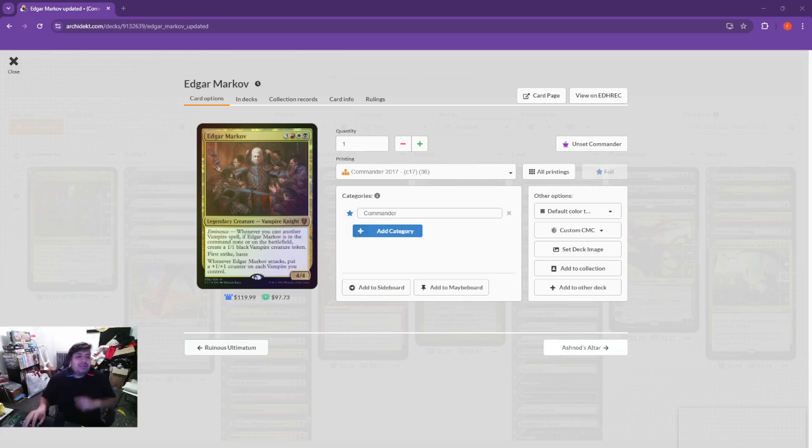What's up guys, welcome back to another Commander Deck Tech. This is an updated Commander Deck Tech of Edgar Markov. I did the Edgar Markov deck something like two years ago — I still have it. This is the updated version, the current build. It's had some changes over the last couple of years, but this is kind of where I've settled down. The mana base definitely needs upping; that's probably the only other thing that's going to change. But let's jump into Edgar.